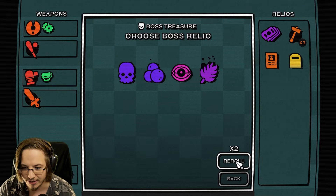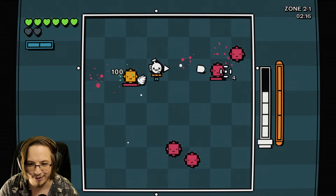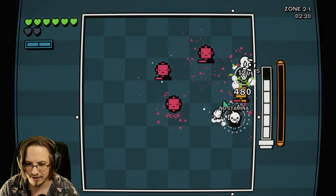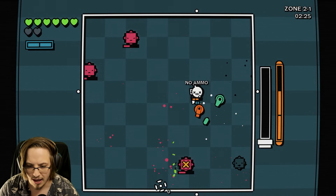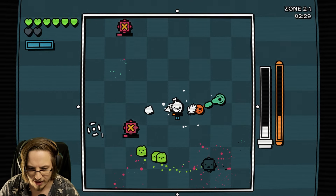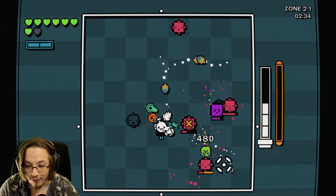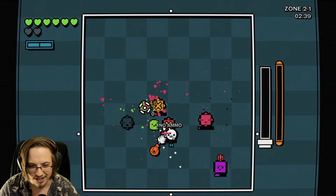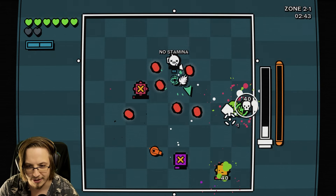And more leaf damage. It's following us! When we kill an enemy, 5% chance to get a max health pickup. So here we go - what is this? Oh, those are rainbow leaves! Look at that! They ARE rainbow leaves! That's so cool! This is actually way more involved than just like a gain max HP. That is sick! The dev said he was like 'trust me, I'm a cook.' I got it. This is sick.